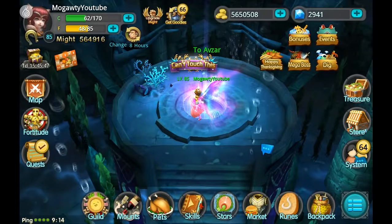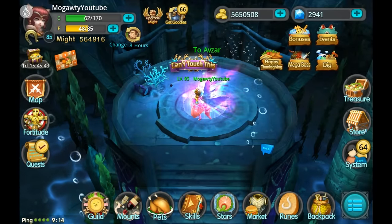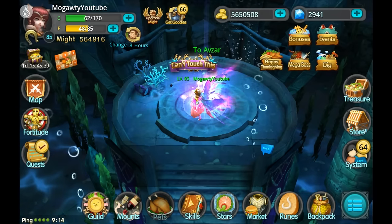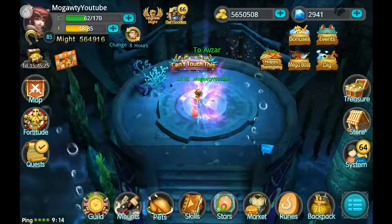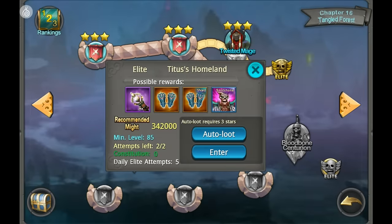Today we're going to be talking about a pet combo for PvE that I like to call Red Mephisto. It consists of mainly three pets: Red Phoenix, Mephisto, and Boric. This pet team is mainly meant for PvE, but I also use it in PvP and it works there too.